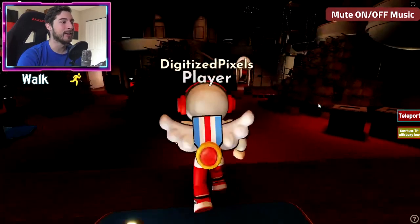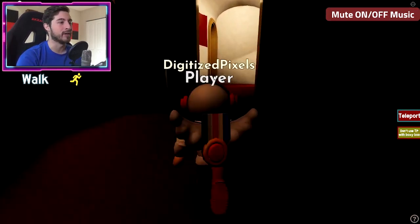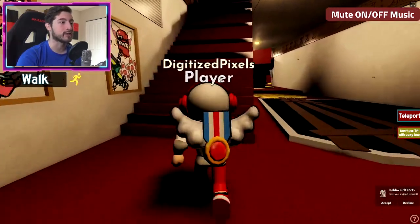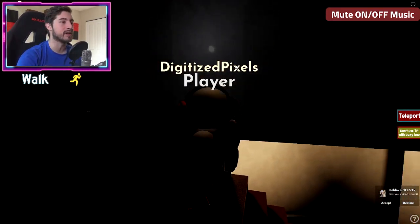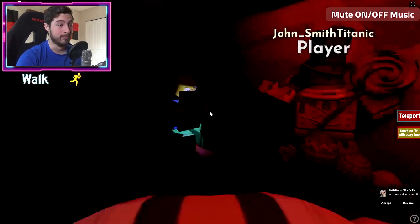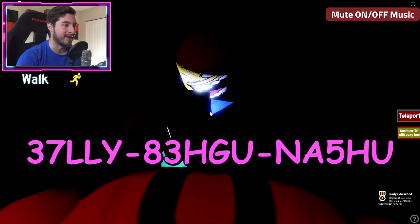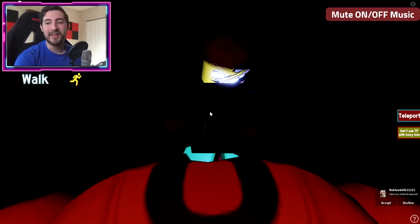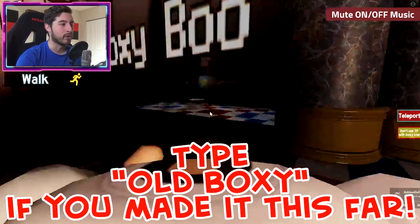Next one is Mobile Huggy Wuggy. Teleport to main theater, look to the crowd, go to the left and through this doorway, then go to the right. Go up the stairs but do not go all the way past because there is a secret doorway here. Inside there is a child on their phone, but that's how you get the Mobile Huggy Wuggy badge.